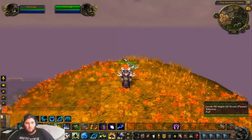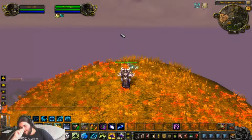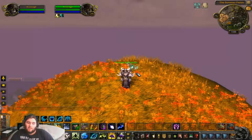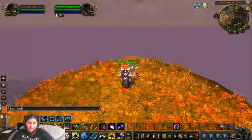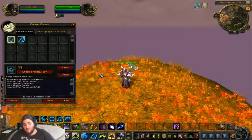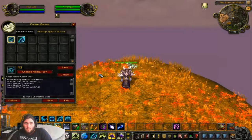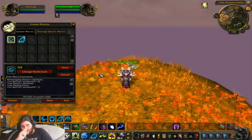I'm just going to show you the Nature's Swiftness macro, which I've got — it's 200k healing, so that's a nice big burst heal. It's a very nice macro: if the target is friendly, if the target is you or your ally, if the target is not an enemy, then use Healing Touch. Very effective.